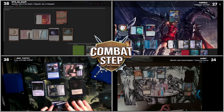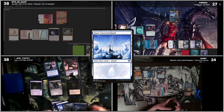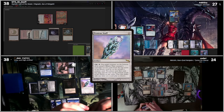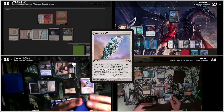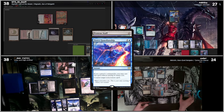Untap. Draw for turn. I'll play an Island. Tap for three to play Proteus Staff. I think I have to cast Fierce Guardianship on this — this is the right time. Well, I have previously experienced Hull Breaker Horror while I didn't lose the game, annoying with Urza deck. I will cast Fierce Guardianship on Proteus Staff.